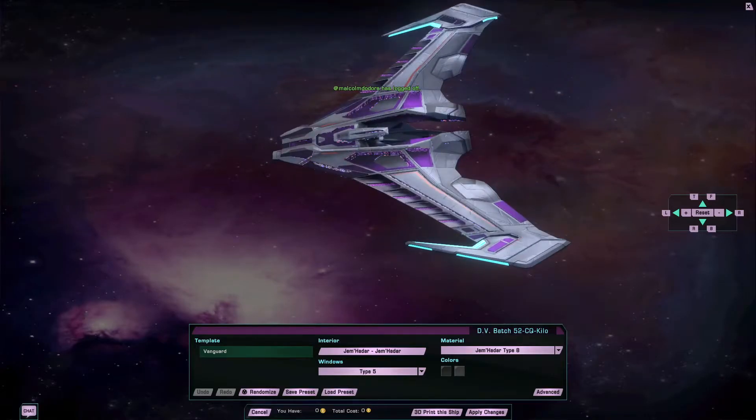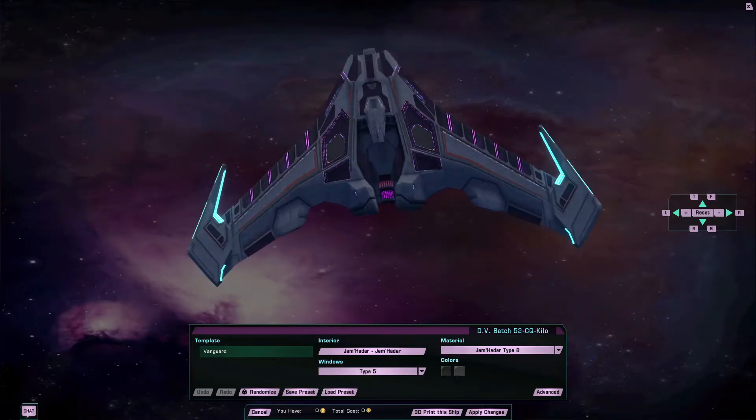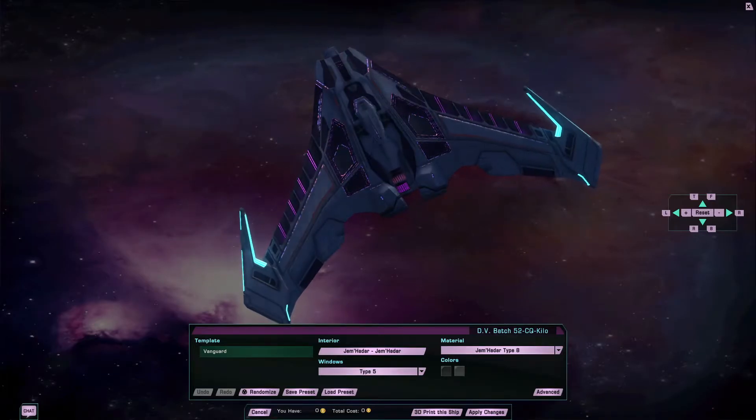As you might expect, this is yet another reskin with Vanguard powers. In this case, the Aatrox and Vokuv. I'm not counting the road in air because that has a better cloaking device than Singularity powers.